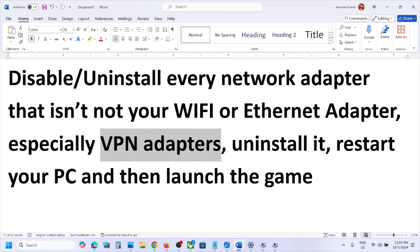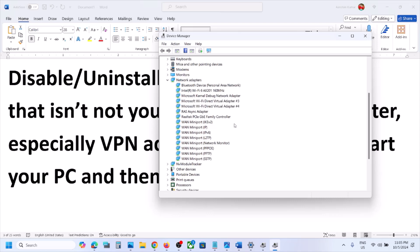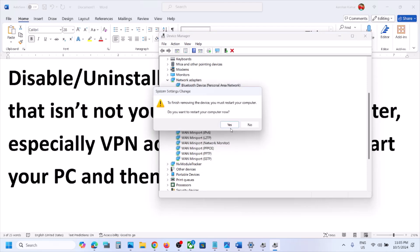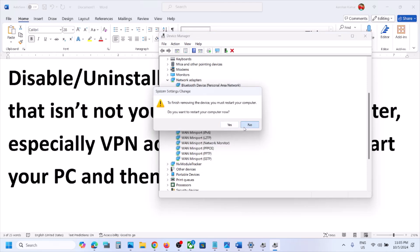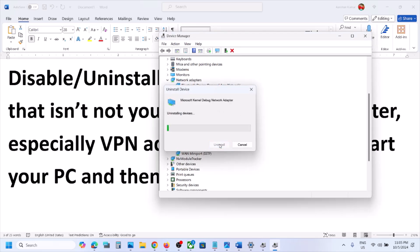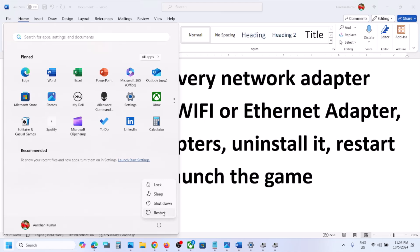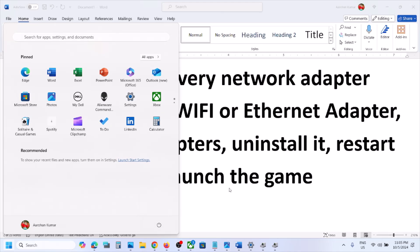Especially the VPN adapters — uninstall the VPN adapter and then restart and launch the game. This has worked for many players. Right-click on the VPN adapter, click Uninstall, then confirm. If you have any other adapter you don't recognize and aren't using, you can uninstall it too. Ethernet, Wi-Fi, and Bluetooth are required. Once you uninstall it, make sure you restart your computer — restart is a must — then launch the game and check.